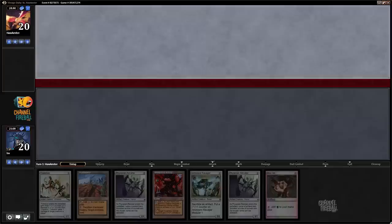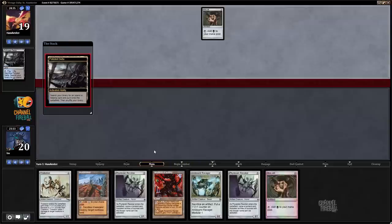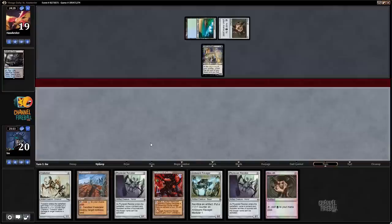Alright, round one of a daily event. My opponent kept seven. I am going to keep this hand. It's not fantastic, but it does get to go turn one Revoker, turn two Revoker plus Wasteland, which puts a decent amount of pressure on the opponent's mana. So I get to revoke that Mox.